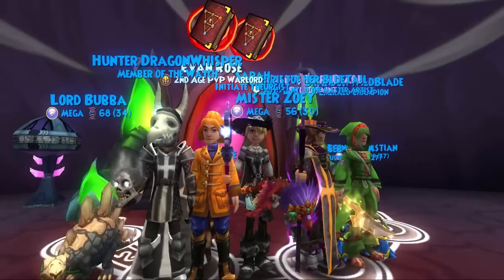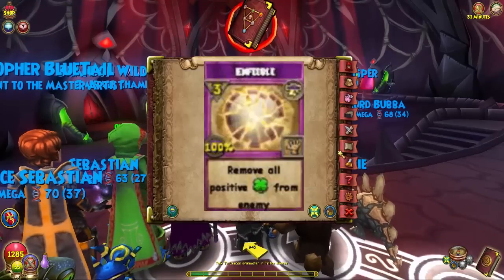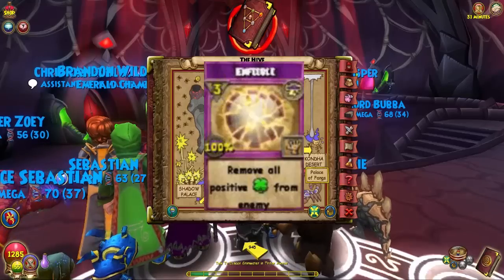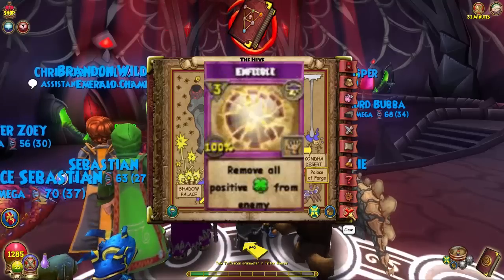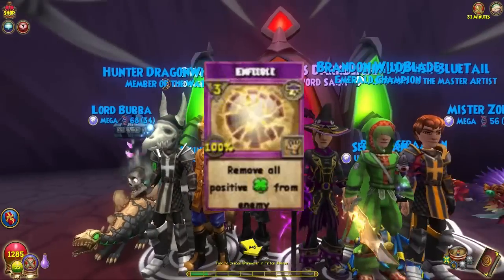Enfeeble is two pips, it's no auction — you can't buy it in the Bazaar and you can't sell it — but it drops from this storm boss called Tumulus, something like that. The good thing is if you have a higher level friend you can port in on a Magus or a Grandmaster and he'll drop Enfeeble.